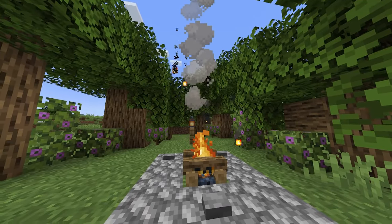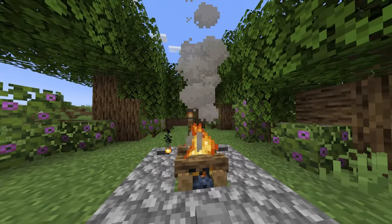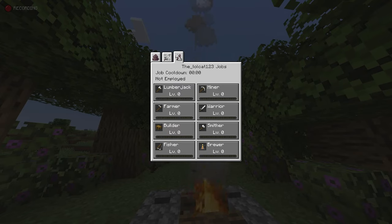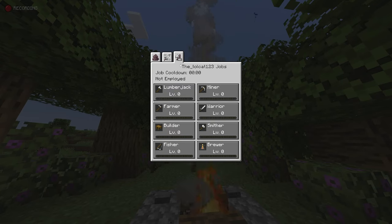On to our second mod of today's video, where you join me around our beautiful campfire to show off today's survival mod, which basically revamps how you would spend your XP. Basically, this is kind of two mods in one. The first mod, which is the main skills mod, is actually called Levels with a Z at the end. The Jobs mod, which is the main mod I'm going to be reviewing today, is an add-on to the Levels mod, so you will need to download the Levels mod and then download the Jobs mod.